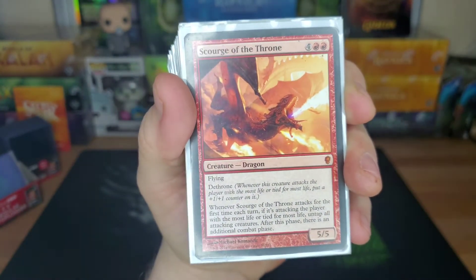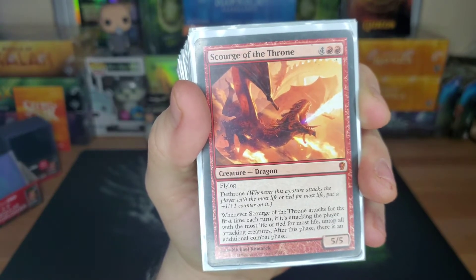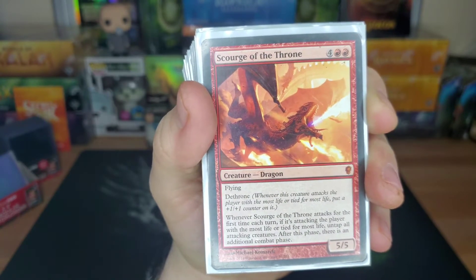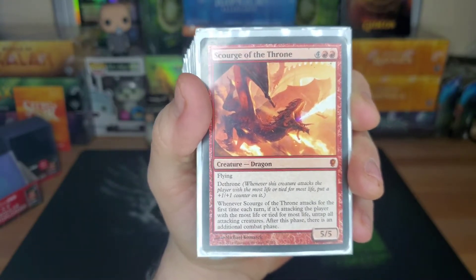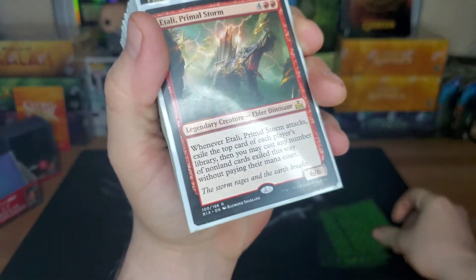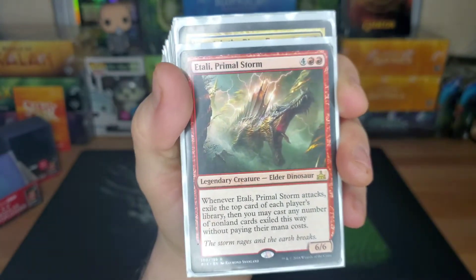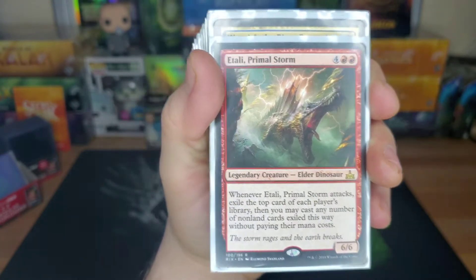Scourge of the Throne — six drop, 5/5 dragon. It's got dethrone, but whenever it attacks for the first time each turn, if it's attacking the player with the most life, untap all your creatures and there's an additional combat phase. If you've got the general out there and Strionic Resonator, you could cast up to four spells — two attack phases and copies — things get out of hand.